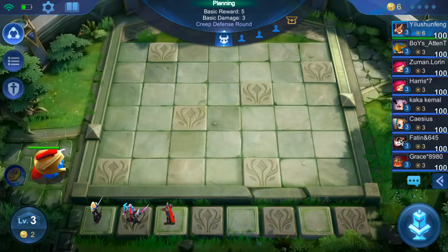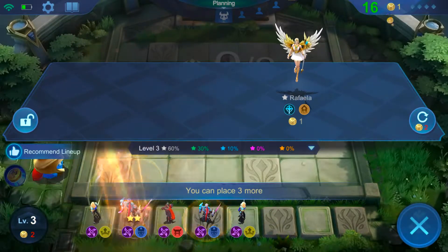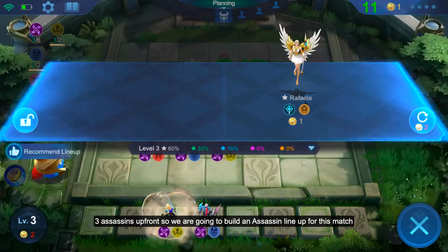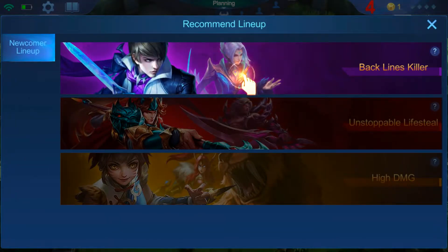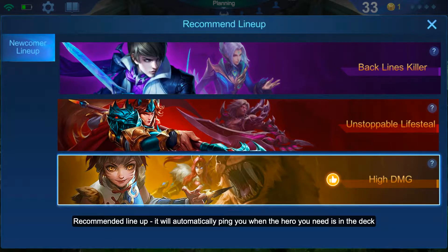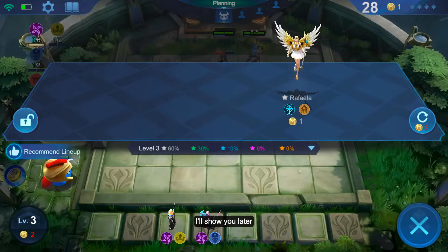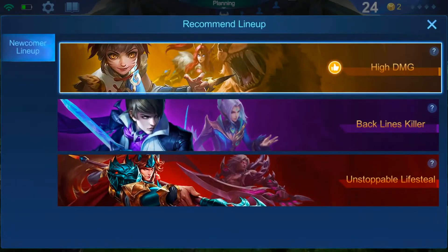Okay, so here it goes — nice, three assassins! So I'm going to build three assassin directly. This is a new account so I think they're giving it to me easy. Here you can see the recommend lineup, and once you press the recommend lineup, I think they will automatically ping you on a new character.